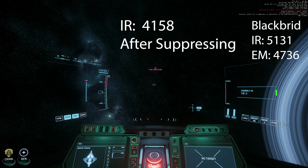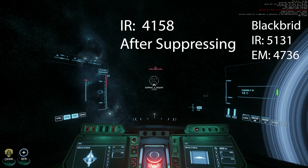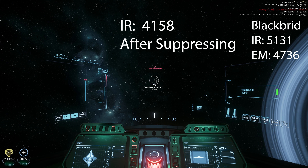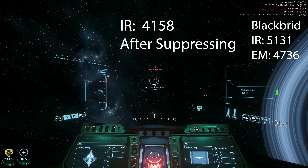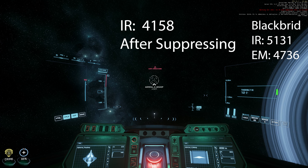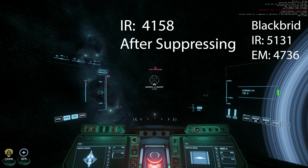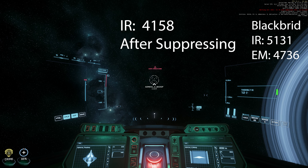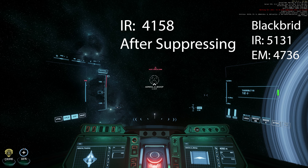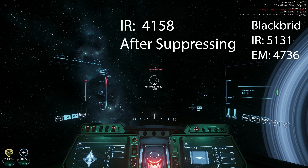But I lose the lock at 4.1 kilometers. One thing I can think of is that the number showing on your ship does not count the stealth reduction number — or this is simply a bug. The stealth reduction for the Firebird is currently 20%, and 20% deducted from the highest IR signature makes sense for losing the lock at about 4,100 meters. Otherwise, I'd expect to lose the lock at 5.1 kilometers.